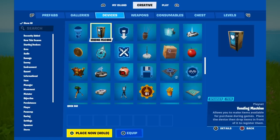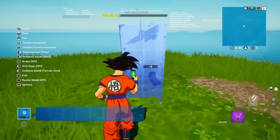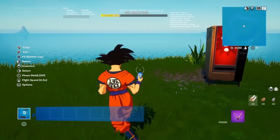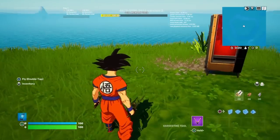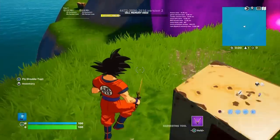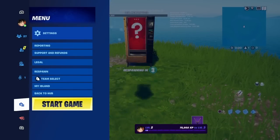What we're going to want to do is go over to where it says Vending Machines, and hold the place button for the vending machine. Once you have placed down your vending machine, we're going to stand back a little bit, open up the menu, and hit Respawn.